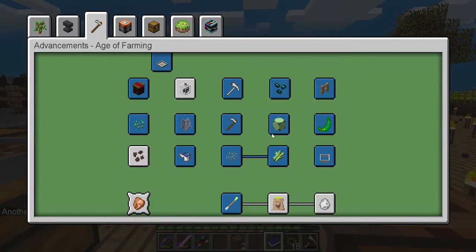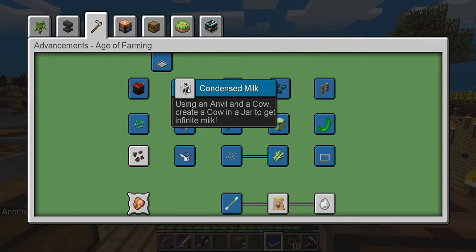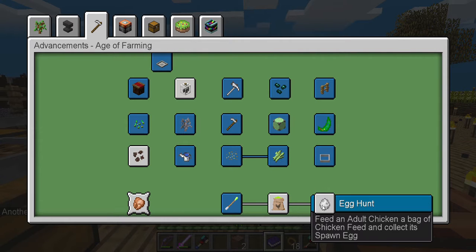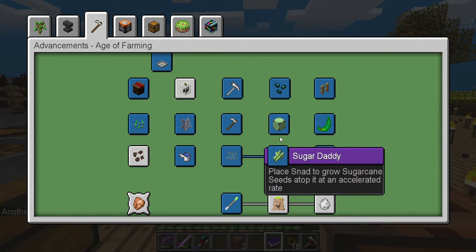I'm not going to get every mob seed anytime soon — I will work on it but it's gonna take a while. I do not know how to cram a cow into a jar — my common sense is not there for me on that one. I have no idea how to make chicken feed — if it was my opinion I'd just make a sack full of seeds, but apparently I need mob DNA. So we accomplished all six of these — that's pretty good.